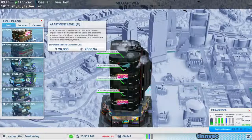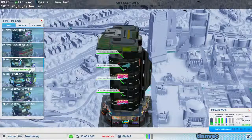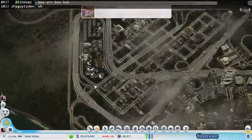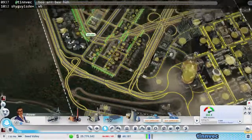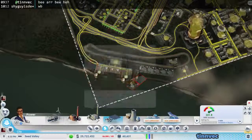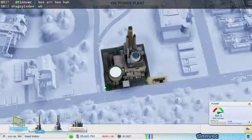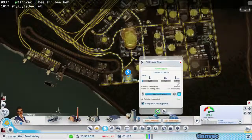Then we'll have to rebuild part of this here. Let's actually do four of those — we'll do a mall level, two medium wealth, and then a park. What I should do is find another spot for one of these without knocking anything down. I can't. So we'll leave this oil plant down here just for when we need it, but we can turn it off most of the time.